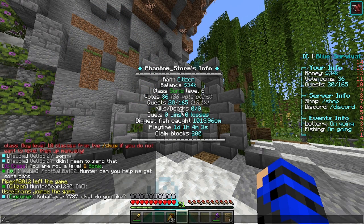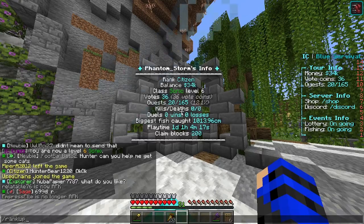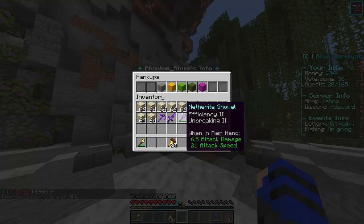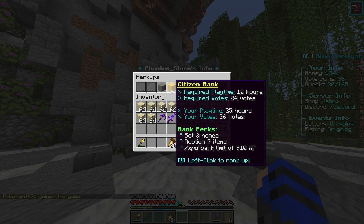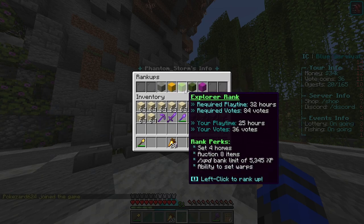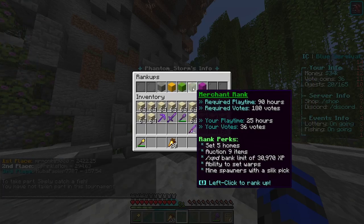To rank up beyond Newbie, to get to Civilian or higher, you need to reach certain milestones — 10 hours of play time and 24 votes for Civilian, and it increases from there up to Merchant. You can't mine spawners if you don't have Merchant rank, which is a bit unusual but that's just how it is.